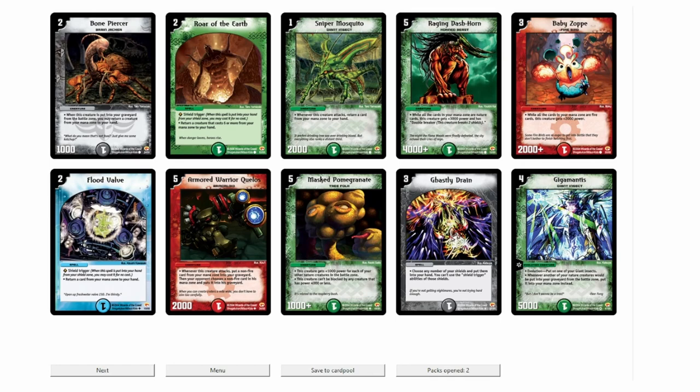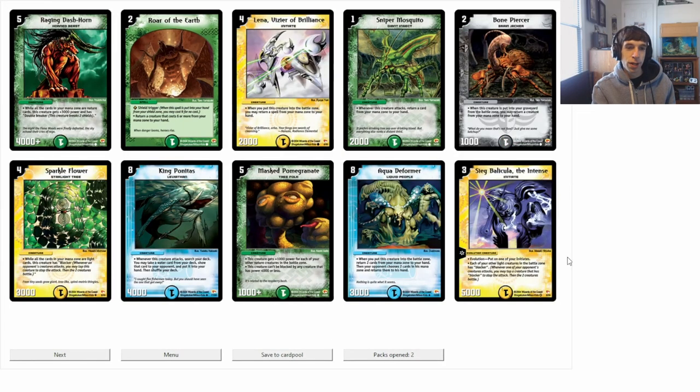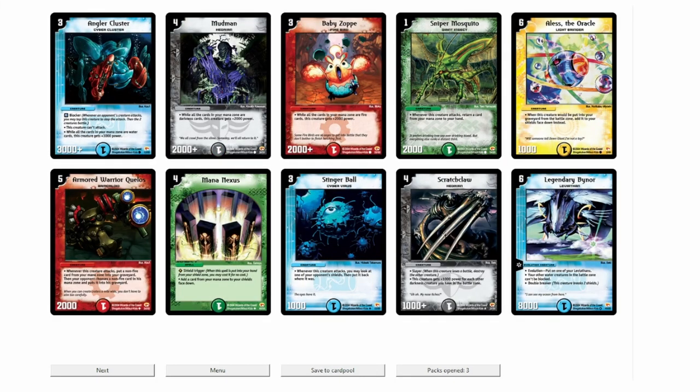And now we have our first unplayable very rare — a giant insect evolution that will never see play. We also have Sniper Mosquito, which is significant as a one-drop and is good for aggressive decks. We got Sea Egg Bellicula the Intense — not a bad pull, but I'm thinking I won't be using it soon. However, I am looking at Sniper Mosquito as an important card for today's aggro build. And we have Legendary Bynor, another unplayable very rare evo, but I've always liked this card. Part of me just wants to troll Ben by playing Leviathans.